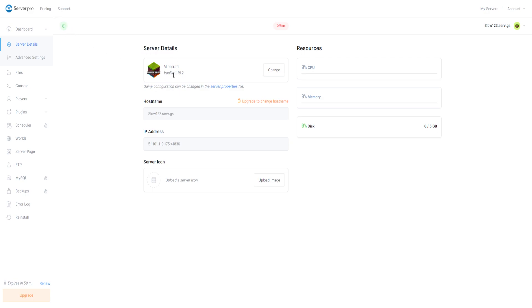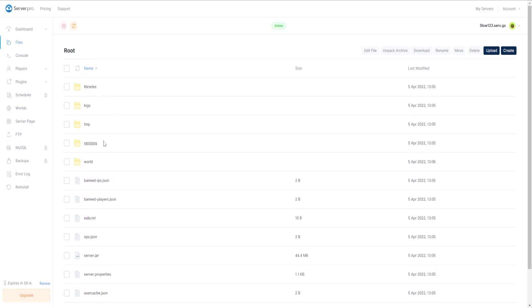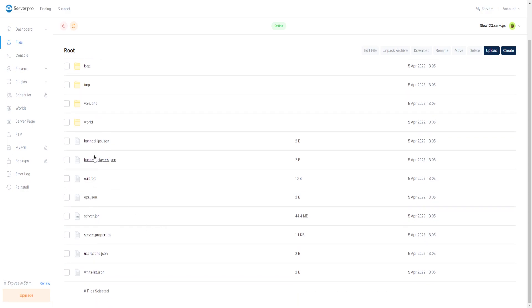Here are the server details — we've got Minecraft Vanilla 1.18.2. You can go straight to server properties by clicking this button, though we need to load up the server before we can go in there. Down here is the hostname you use to join your Minecraft server — give this to your friends too. There's also your IP address, and over on the side we have advanced settings which you can just leave as-is.